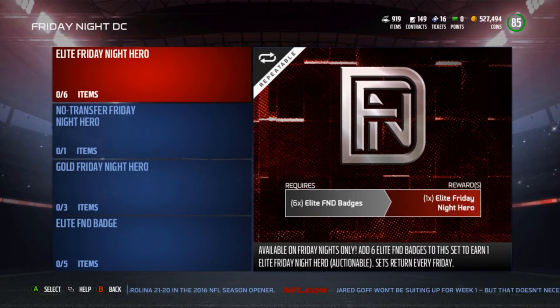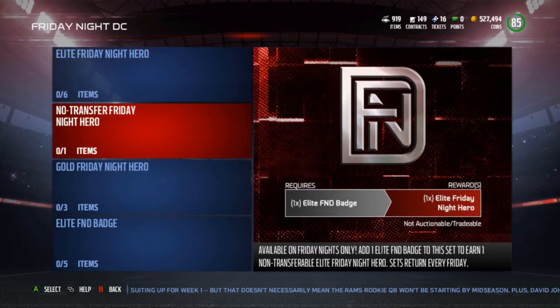We'll go over these collections first. We have the Elite Friday Night Heroes — you need six of the Elite Friday Night Draft badges, which can only be acquired through Draft Champions. The elite ones can only be acquired through ranked. This first set needs six badges and gives you an Elite Friday Night Hero that you can sell. The non-transfer version only takes one elite badge, but you can't sell or trade that card. None of the elite Friday Night Heroes are on the auction house or on Muthead yet. I'm hoping to get this video out around 8 or 9 o'clock tonight.